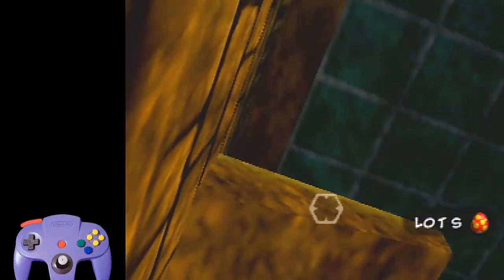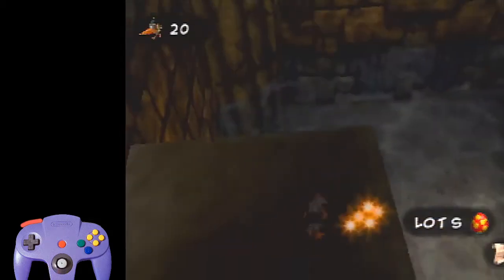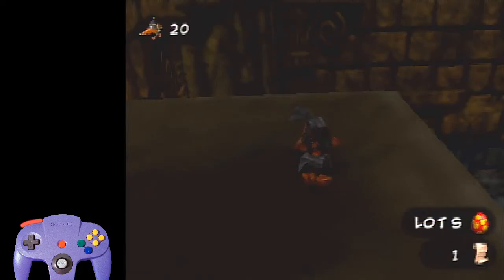The Cheeto is on this platform right here. All you have to do is aim the cursor at this line between the green square and the green square that's cut off from the platform right here, and it will fall onto the Cheeto page.